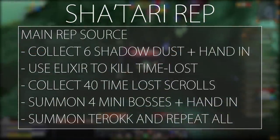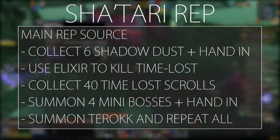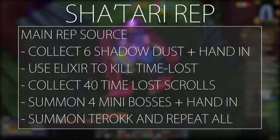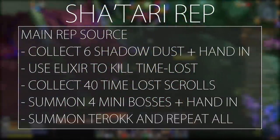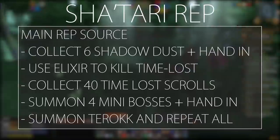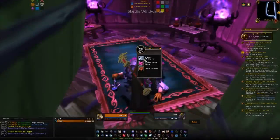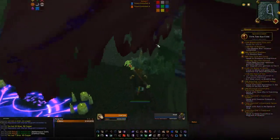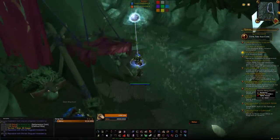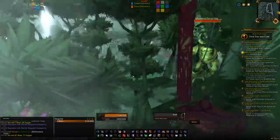Each summon costs 10 scrolls, so with 40 scrolls you can summon all four different mini bosses. Summon one of each and you'll get an item from each. Take those four items back to the camp and speak to Hazzak — the Arakkoa in a cage — who lets you turn them in for an item to summon Terak. Kill Terak for 550 reputation; the mini bosses give around 350 reputation each, and regular mobs give about 10.